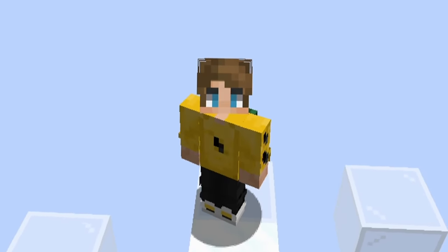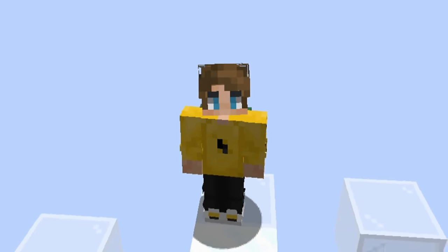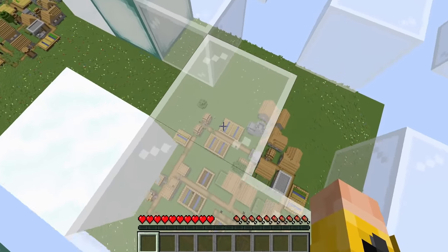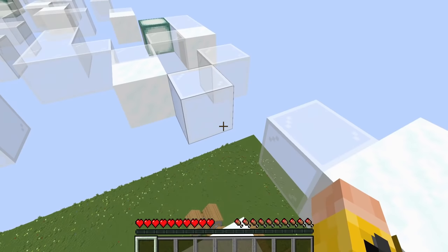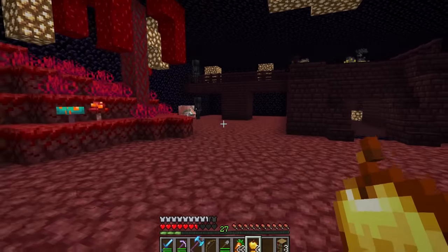Alright, so not the normal spawn today — we're not in any swamp or mesa. Instead, we're actually on the clouds! We're literally up in the air, and that's a very long fall. But I do see two villages down there. As you guys know, we are trying to complete the game, but in a world where everything is in layers.